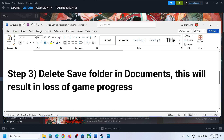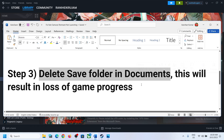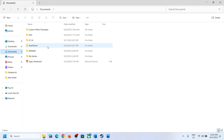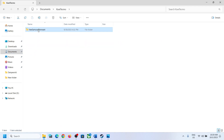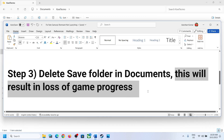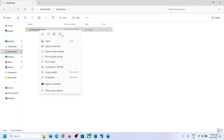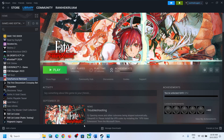The next step is to delete the save folder in Documents. Even if the game is not saving, go to Documents, open the folder, and you can see the game save file. Once you delete it you will lose all your progress — you'll have to start everything from scratch. Make a right-click and click Delete, then launch the game and check.